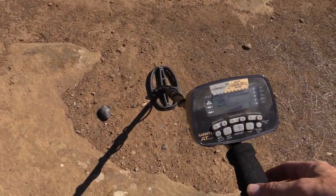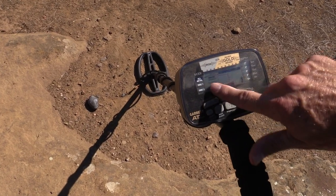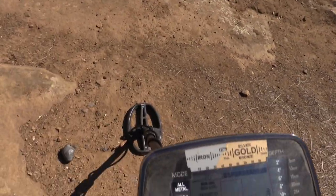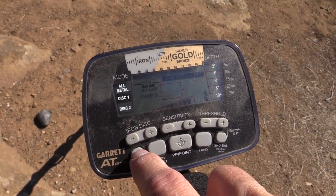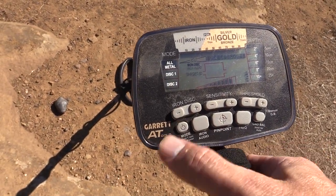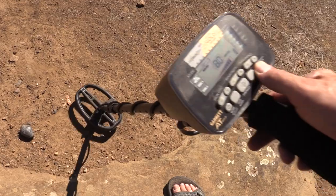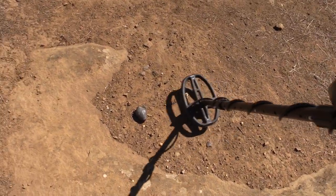So I'm here with the AT Gold. I wanted to show you what I set it on usually when I'm hunting for nuggets. When I'm in all metal mode I put the iron discrimination on 20, and in discrimination 2 it's on 20 also — discrim 3 is preset at 35. Ground balancing here to the dirt it'll be like 78, maybe not too hot. That's 80 — got us an 80, and there's the hot rock right beside it.